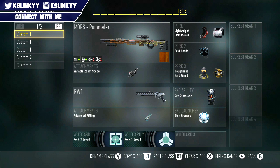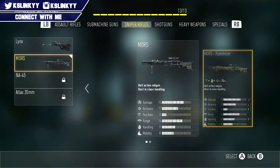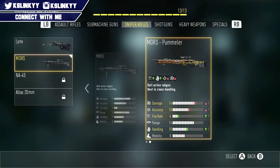What I use is the Morse Puma — I'm not sure how to pronounce it, but that's what I use. Basically it's the Morse but a little bit different. The damage does go down, but it doesn't really affect it if you aim chest up — it's just like the Ballista in Black Ops 2.